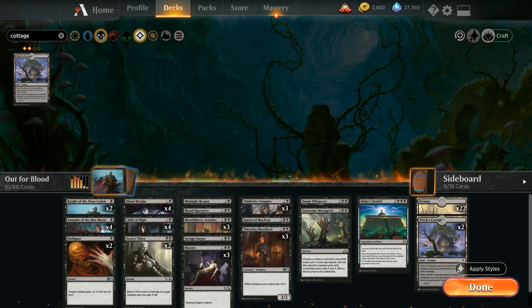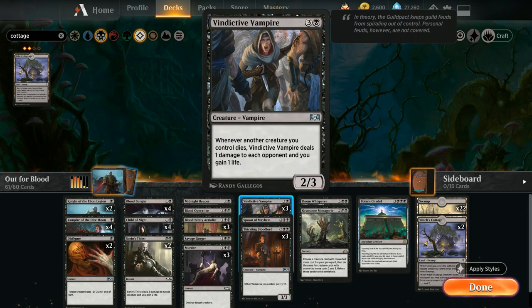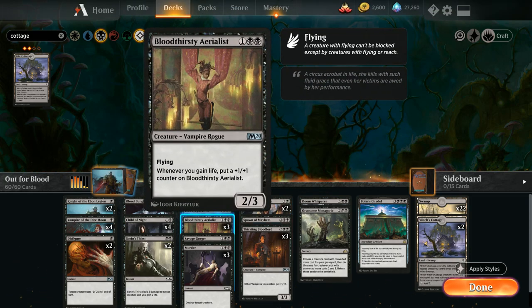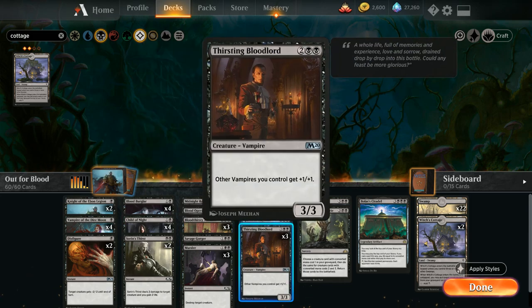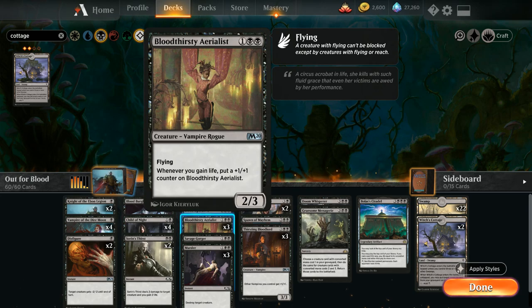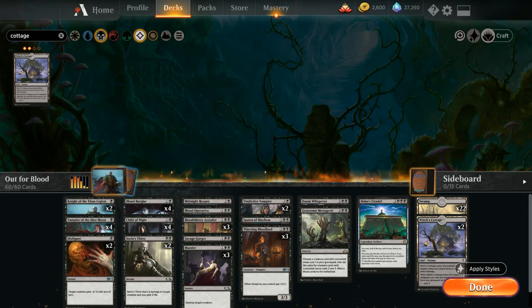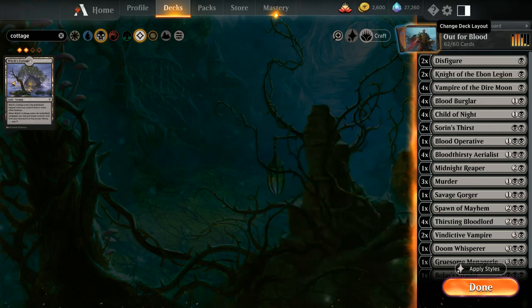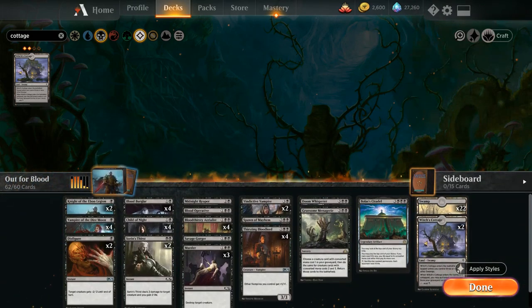For uncommons, it's pretty straightforward: we complete our playsets of Bloodthirsty Aerialist and Thirsting Bloodlord, since we're making this a very vampire-focused deck and want to maximize our lords. Aerialist is one of the MVPs so it's a no-brainer to add the fourth copy. To make room, we cut the two remaining copies of Vindictive Vampire.